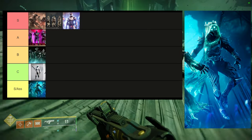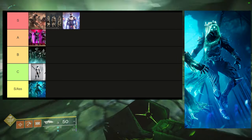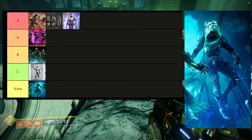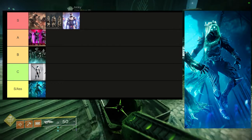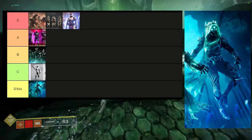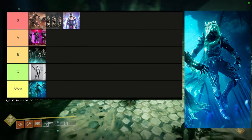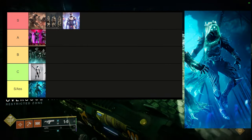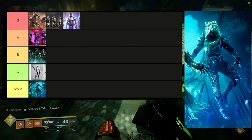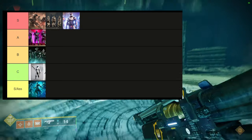The fact that you can't change the shader is just a massive L. This armor would probably be the best armor for hive builds in the entire game if we could turn off the glow, or even invert it so the glow showed between the bones rather than over everything. That's why it's in the S-slash-Ass tier.